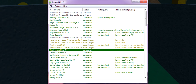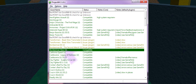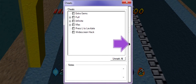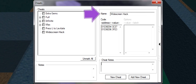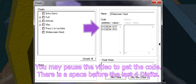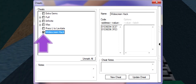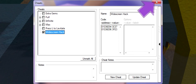Instead of using Project 64's built-in Field of View adjustments, we're going to set it manually. Load up Bomberman Hero, then go to System, then to Cheats. Click on the arrow to expand the menu, then click on New Cheat. In the Name field, type WidescreenHack and type in the following code on screen. Then click Add New Cheat. On the left side of the menu, make sure the box is checked next to WidescreenHack, then close out the menu.